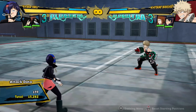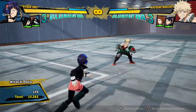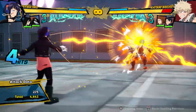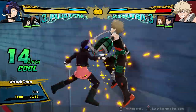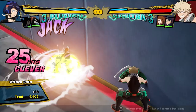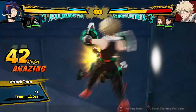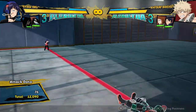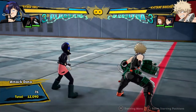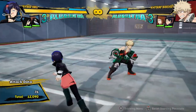She can basically always do a 15,000 damage combo, which is like half of your health. So if she hits you twice, you're dead basically. That's really scary. And she can even extend her combos without using a Plus Ultra. Basically off of any type of hit, whether it's in the air or on the ground, she can get big damage.